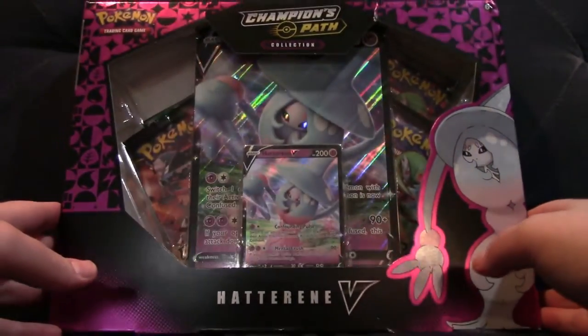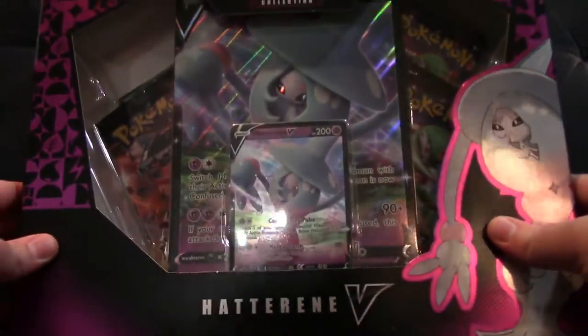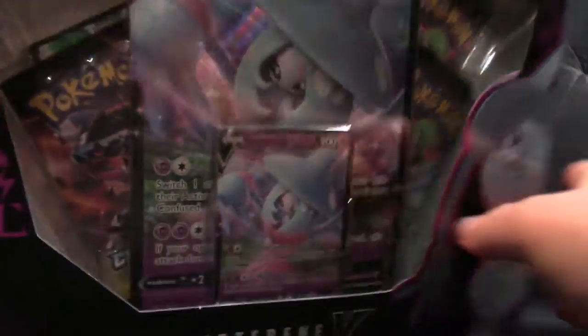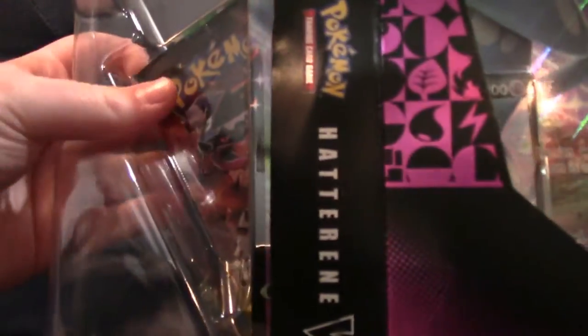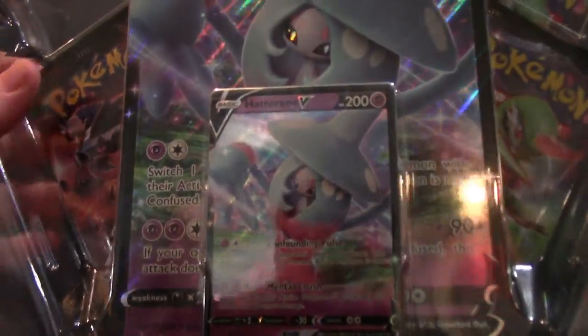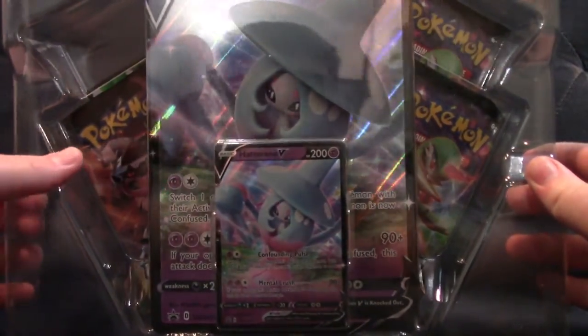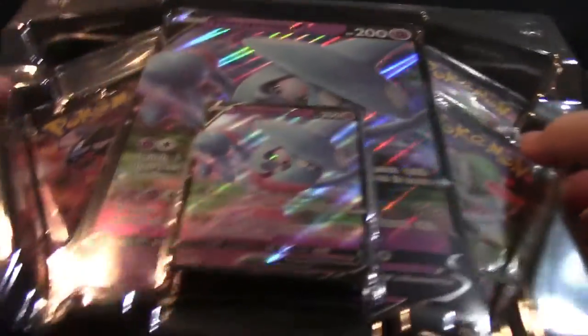Hello everyone. In today's video I'm going to be opening the Champion's Path Hatterene V Collection Box. I got this box on eBay for just about $20, so around MSRP. As you can see, it comes with four Champion's Path packs. You can only see three here, but I'm sure the other one is just hiding, per usual.